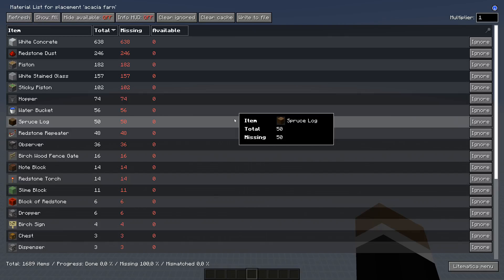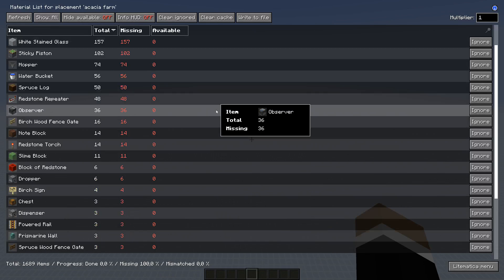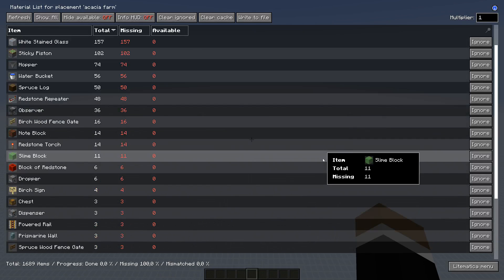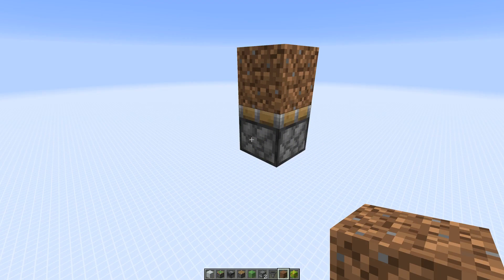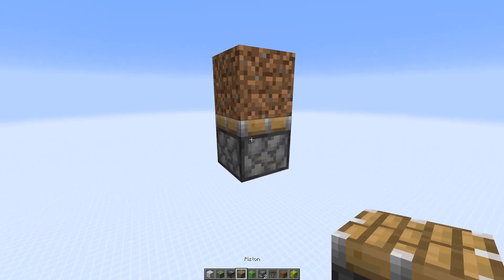Here is the full material list for the farm. You don't need 56 water buckets — just place the water sources; two buckets or a couple of ice blocks are enough. Additionally you'll need three hopper minecarts and one normal minecart. Alright, now let's build this. We're gonna start with the sticky piston — it has a dirt block on top where you place the saplings. Below that sticky piston you want at least 11 blocks of space for the water collection.